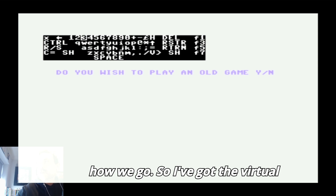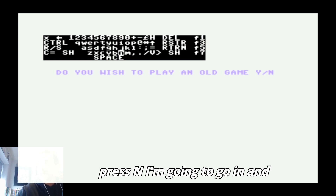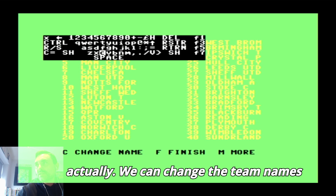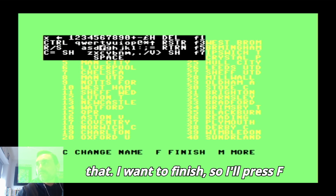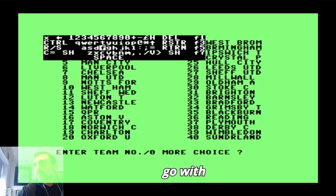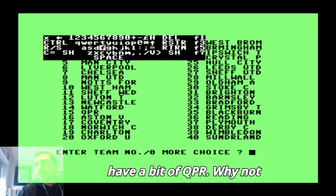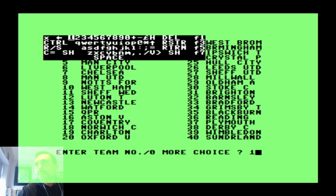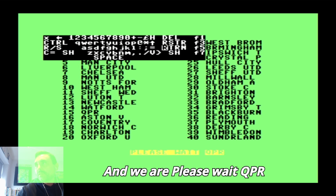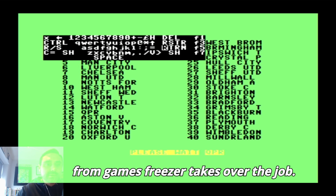I've got the virtual keyboard on screen because we're going to need that for this one. I'm going to press N, go in and choose a team. We can change the team names from this screen but I don't want to do that. I'll press F, then choose a team by entering a team number. We'll go with QPR today. There we go, press return. Please wait - QPR, new manager of QPR, Rich from Games Freezer takes over the job.